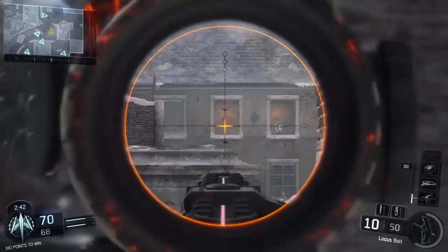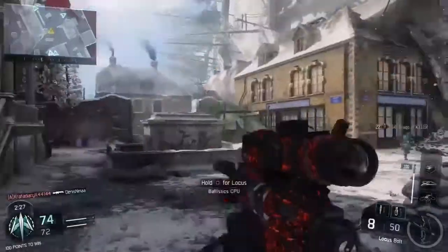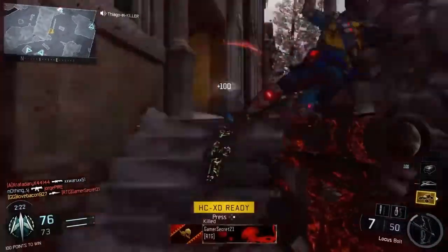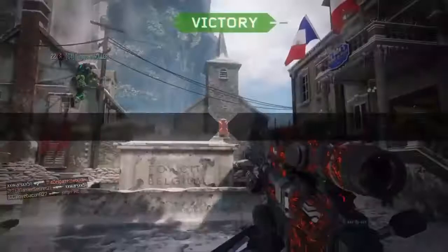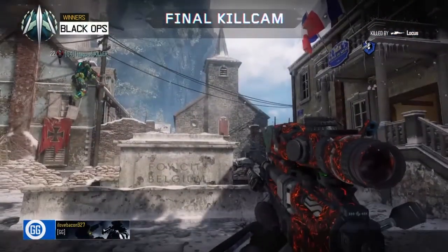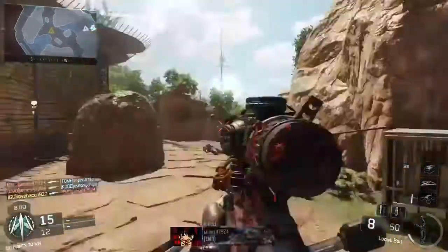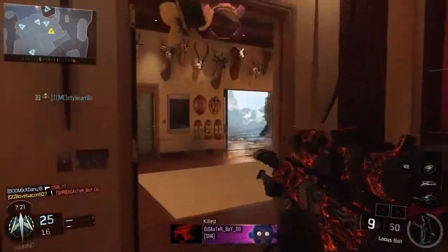Alright, so the next thing we got is sniping. Now, I know what a lot of you guys are going to say — well I can't snipe. Here's the thing, I couldn't snipe like a week ago, and all it takes is a little bit of practice to get good. I don't want to hear that excuse. If you practice at this stuff, you might actually get it. All it took for me is a little bit of practice — I used to run around with assault rifles and such. But this is actually pretty fun, and it shows how skilled you are in the game.